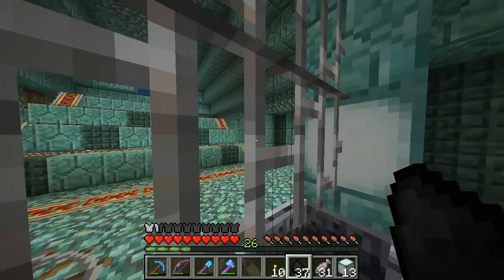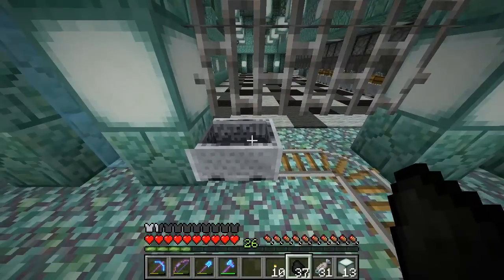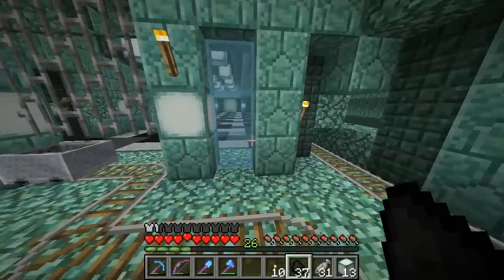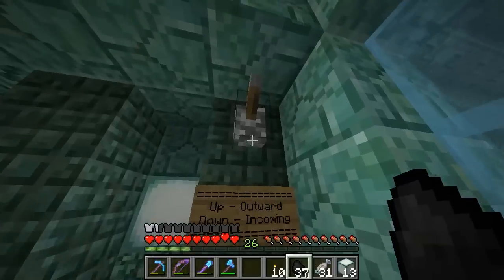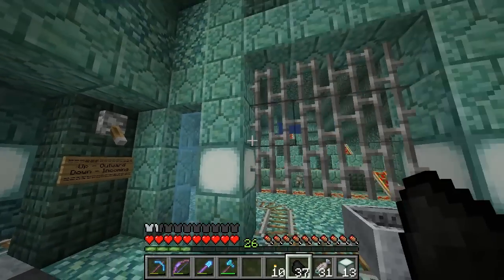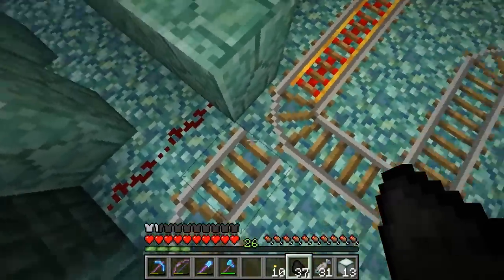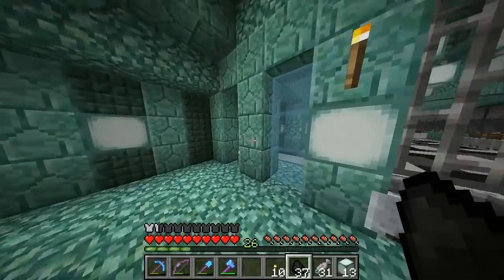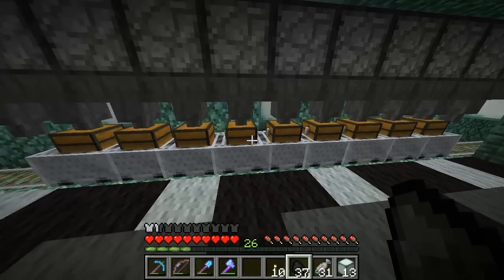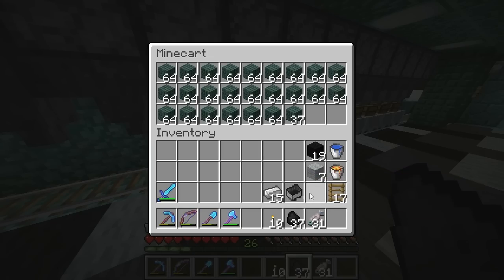You put a chest minecart here, push the button, and away you go back to the mushroom island. We can flick this lever - up means the carts are going out - and if we flick the lever down that means carts coming in will stack up here. It's very basic redstone - that lever just flicks this rail left or right so they can go out or come back in. I've been loading up all the prismarine from the farm so far.